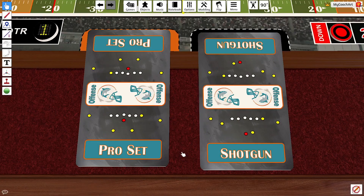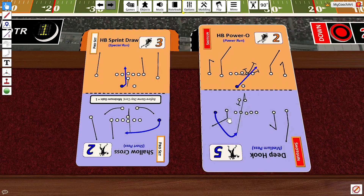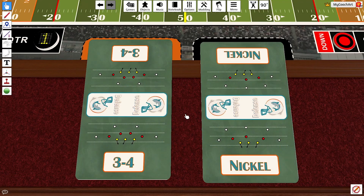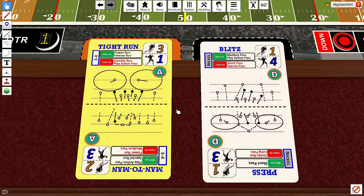The Sharks feature only two offensive formations. Their pro set is considered a balanced formation and their shotgun is their pass-heavy. Notice the Sharks do not have a run-heavy formation because they relied so heavily on the pass. They also feature only two defensive formations: a 3-4 defense which is their run-heavy and a nickel defense which is balanced, so they do not have a pass-heavy defense.